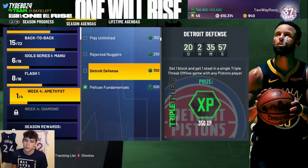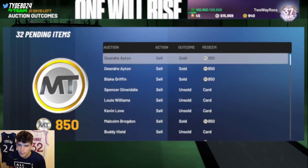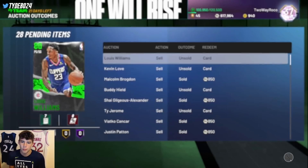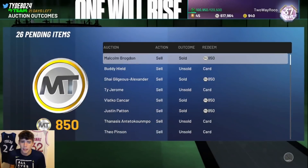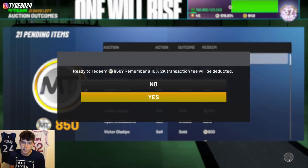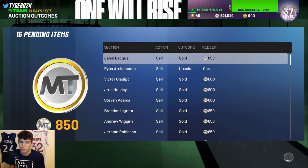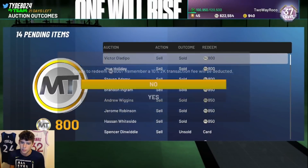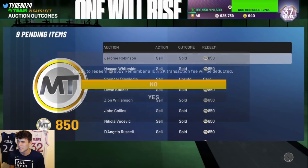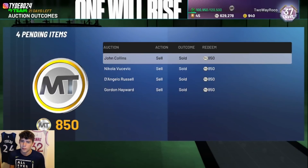Get one block and one steal with any triple threat offline — the opponent is the Pistons. In the auction outcomes I have a lot of players I put up for sale last night. Some are cards I pulled from packs. I'm making a decent amount of MT off them, putting them up for 850. A lot of them didn't sell because we got packs yesterday, so card values aren't as high. My Ben Simmons went unsold and relisting him will count toward the sapphire player challenge.